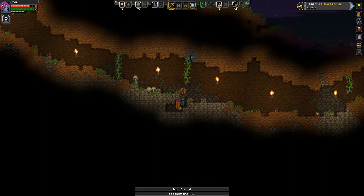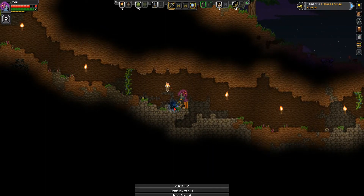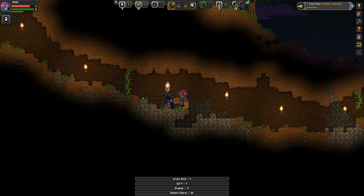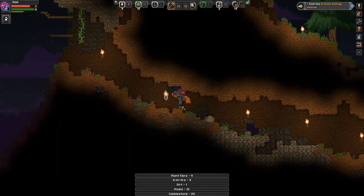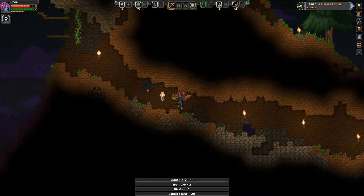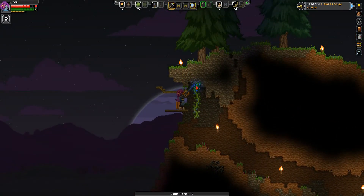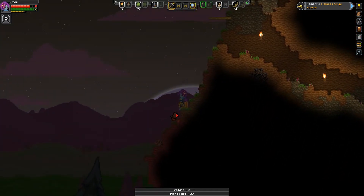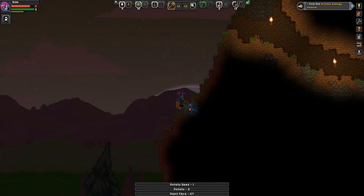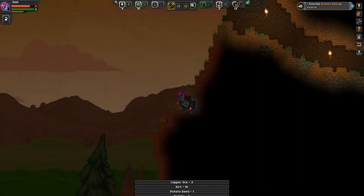I can't wait to upgrade the matter manipulator so it goes a bit faster. I'll pop these little guys because I can see there's some iron in the wall behind. There's more coal, which is really nice — at least we know where it is for when we do want some more. Some potatoes, some more copper — my goodness, it's nice to find lots of copper.